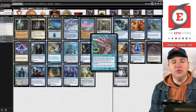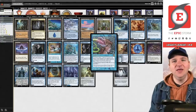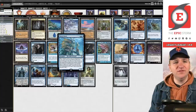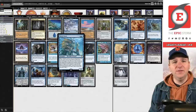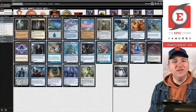With Thought Lash you get to prevent damage, so you can stop your opponents from ever taking back the initiative, which is really fascinating. On top of that, Thought Lash combos with Thassa's Oracle. The combo you're most likely familiar with in this deck is Paradigm Shift plus Thassa's Oracle to just win the game very quickly.